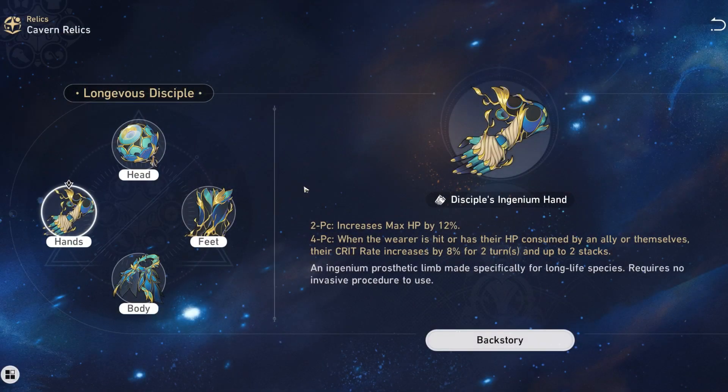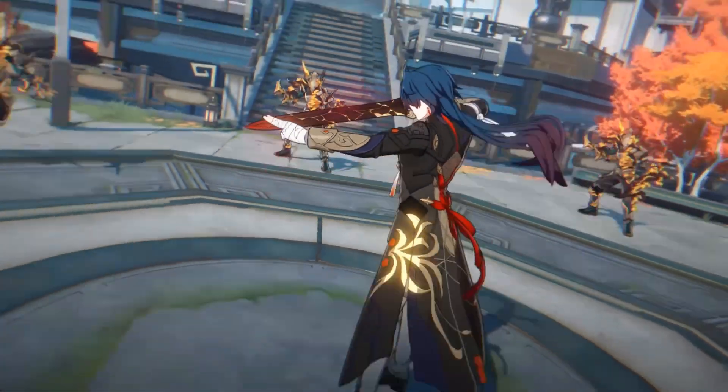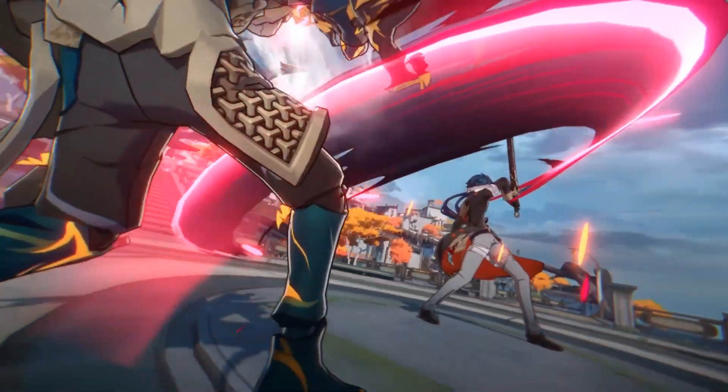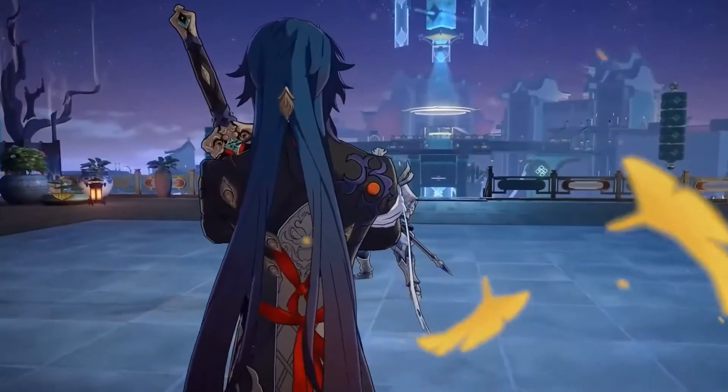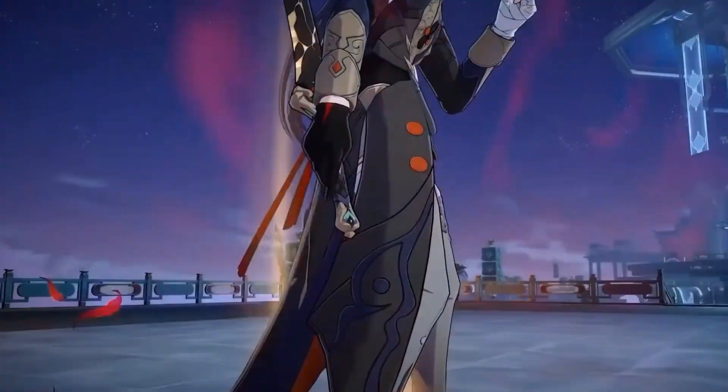Let's talk about what people are calling Blade's signature set. This set is actually going to work on more characters than just Blade — for instance, when Jingliu eventually comes out, this set is also going to be really good on her. The two-piece bonus increases max HP by 12%. Blade scales primarily off of HP, so just forget that attack even exists when building him. Focus only on HP — it will increase both his survivability and his damage output. Increasing HP increases his damage.